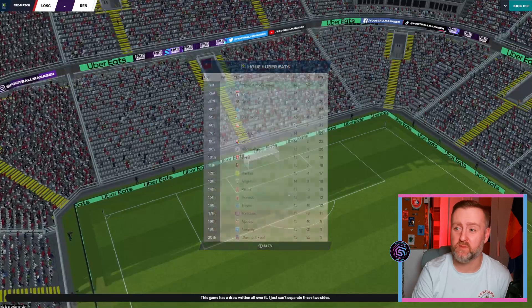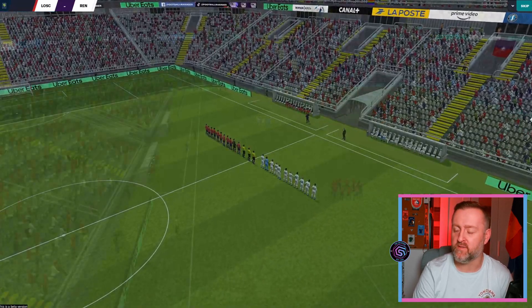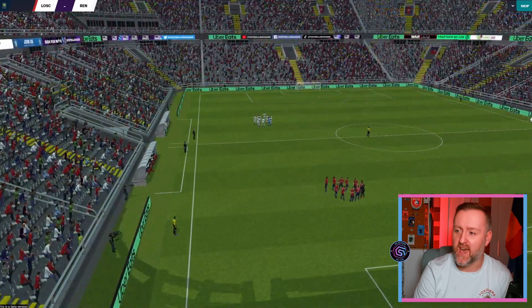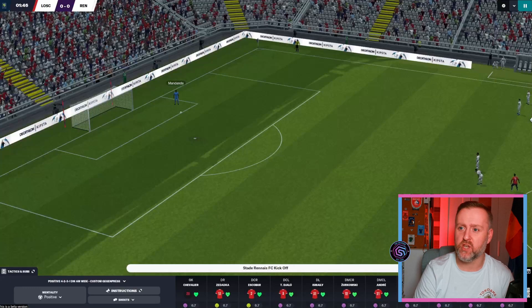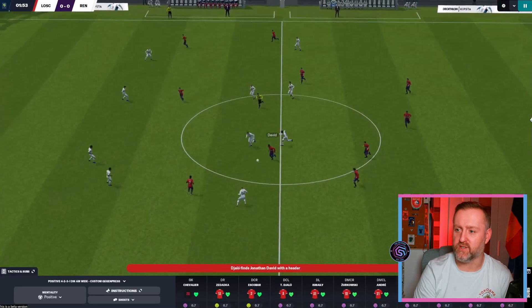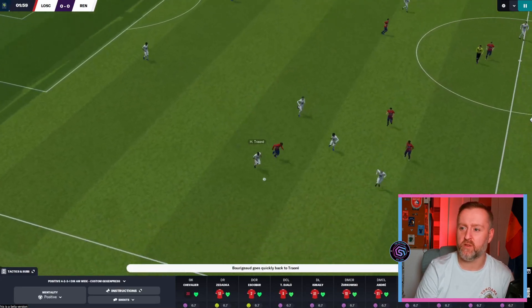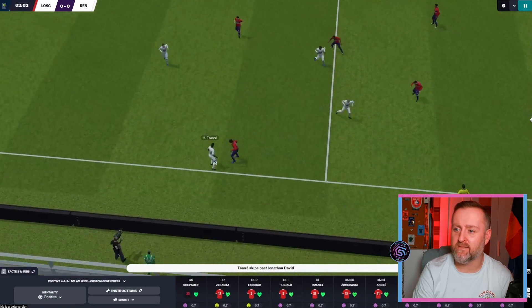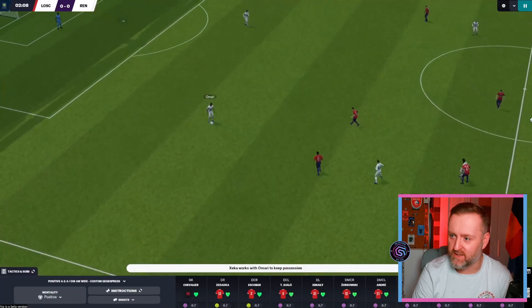I feel like I've got pretty much every option ticked — be more expressive, pass the ball into space — it just seems to work. I did an offline save with Boulogne in the third division of France, got sacked, and our XG points had us in ninth while we were second bottom of the league. I like that the match engine is random and weird things happen, but it seems too random.